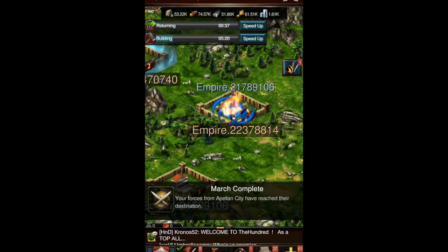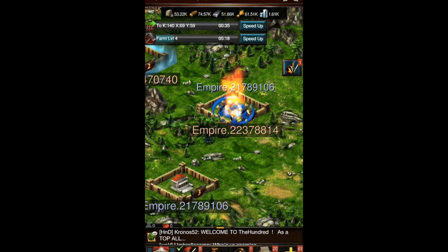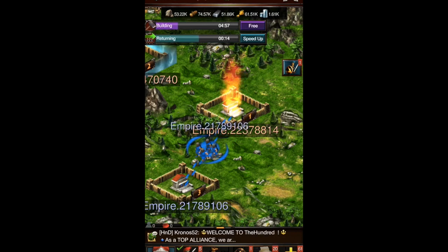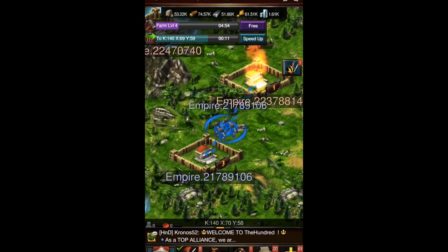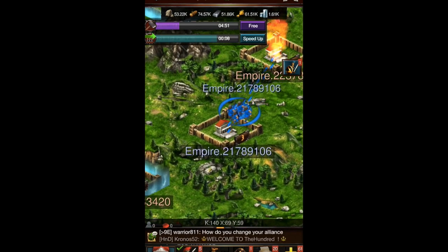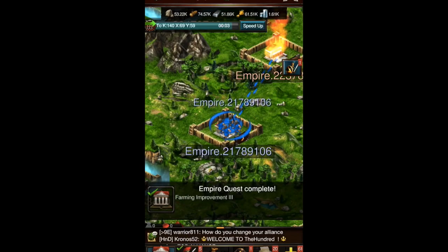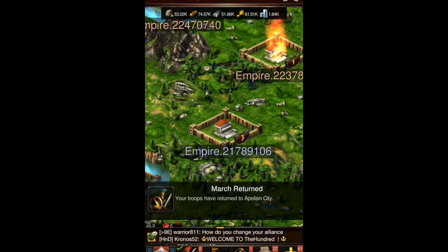They're attacking — the enemy base is on fire so something is definitely happening. They're marching back now; I think they left the place in flames. I'm not sure what that structure is — comment below to help me out. Is that a win or a loss? At least my troops are coming back, so I probably did win. I got a free speed-up and I need to speed the troops up so they can get back to base.